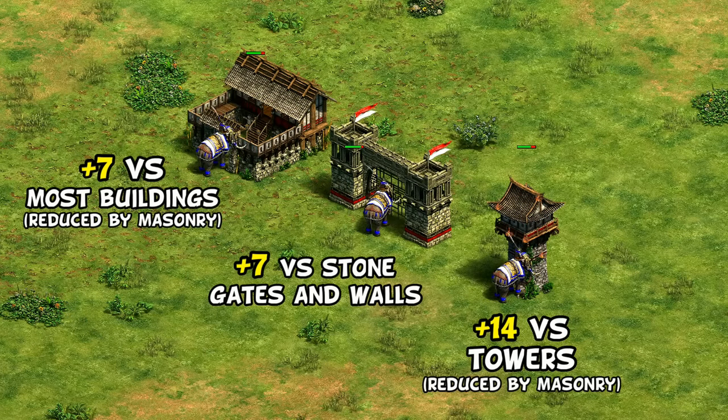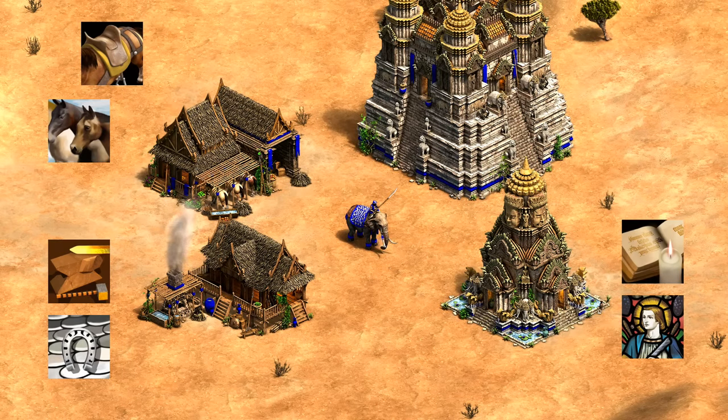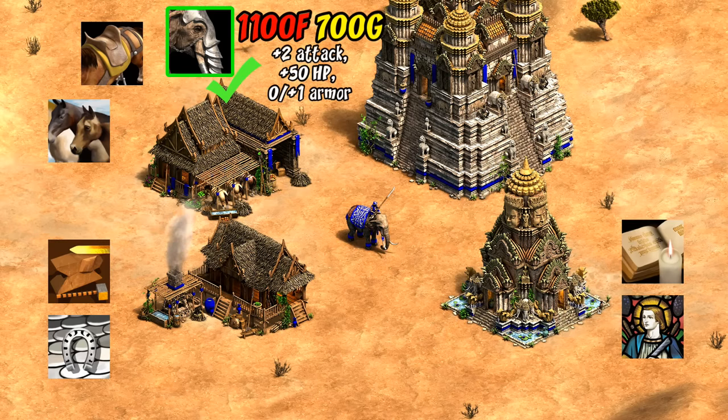Regarding upgrades and priority, for the most part it's pretty much what you'd expect for cavalry. Armor is quite important, as you can cut down damage taken from archers significantly — getting all the armor upgrades cuts damage from arbalesters from 7 down to just 3 per shot. Husbandry is also a good one to pick up, making your elephants as fast as archers or skirmishers, and is available to all except the Dravidians. Attack upgrades and the 20 HP from bloodlines are generally the next priority, with attack also improving your area damage.